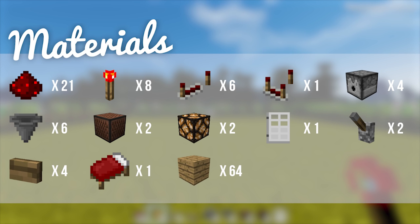The materials you are going to need are: 21 redstone dust, 8 redstone torches, 6 redstone repeaters, 1 redstone comparator, 4 dispensers, 6 hoppers, 2 note blocks, 2 redstone lamps, 1 iron door, 2 levers, 4 buttons of your choice, 1 bed, and 64 blocks of your choice.